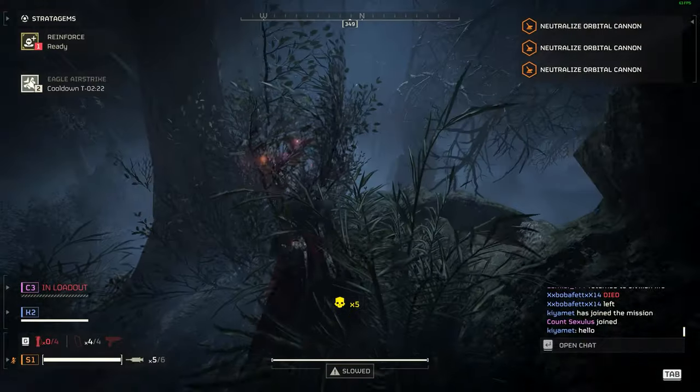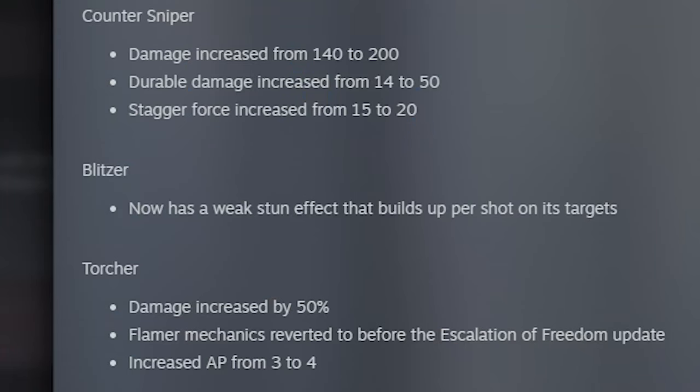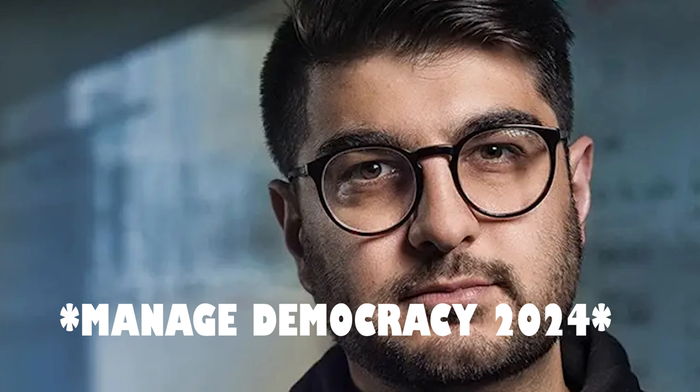The Blitzer — an all-time favorite weapon of a lot of people, which I haven't really used much — now has a weak stun effect that builds up per shot on its targets. These buffs just keep coming, and this is a huge one.